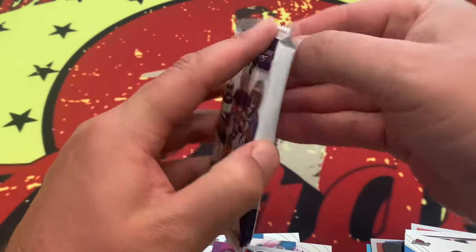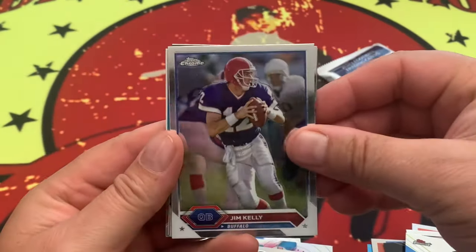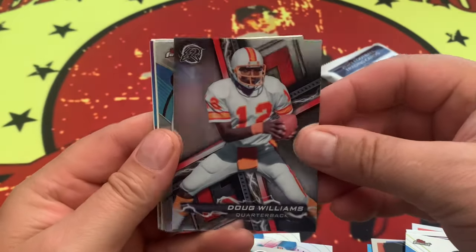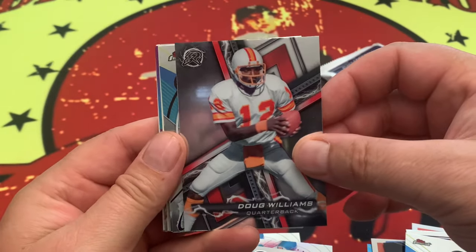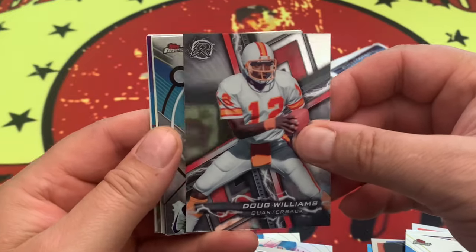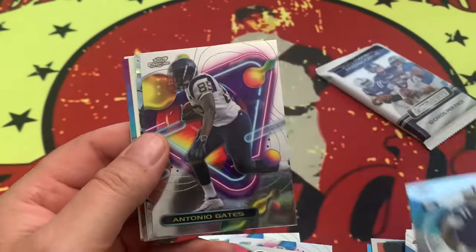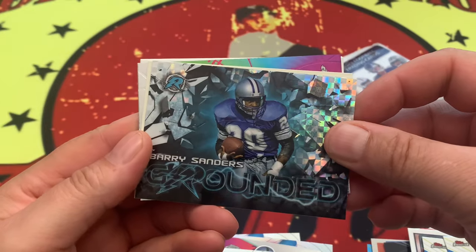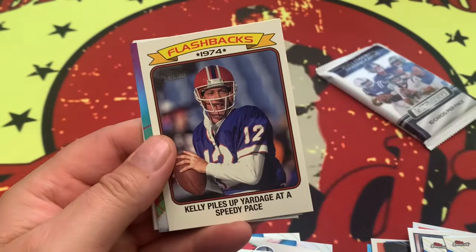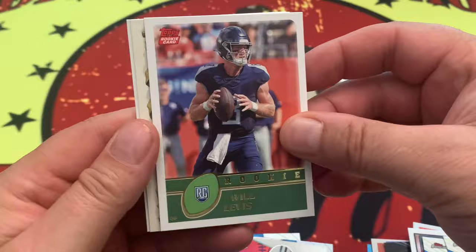Two packs left. One numbered card so far — nothing to write home about right now. Jim Kelly, Doug Williams — subject to one of the dumbest questions ever asked of a Super Bowl player, go look it up on YouTube. Anthony Richardson — is that a refractor? No. Antonio Gates — nice play right there. Barry Sanders. Kelly's piling up the yardage, my friends. How about a Keyshawn? Will Levis rookie, another Will Levis rookie, and James Harrison.